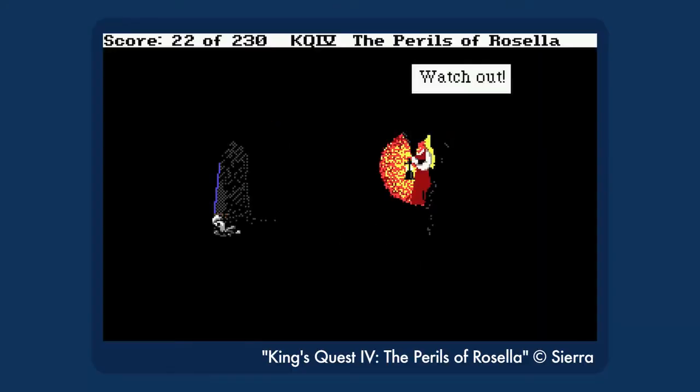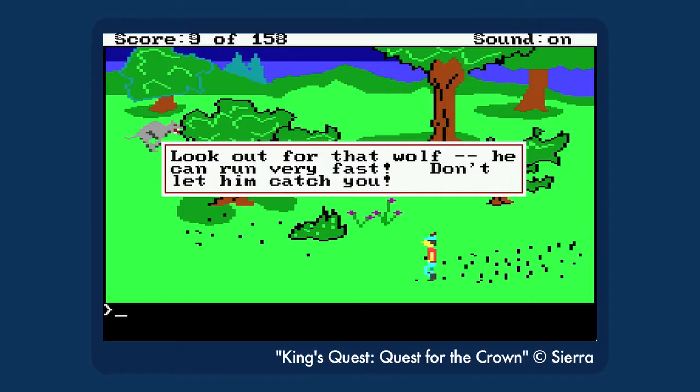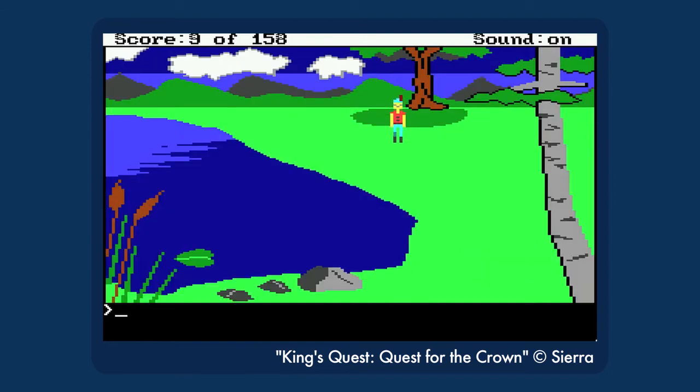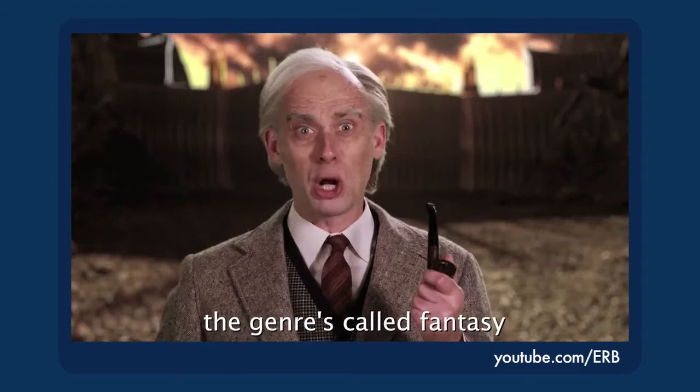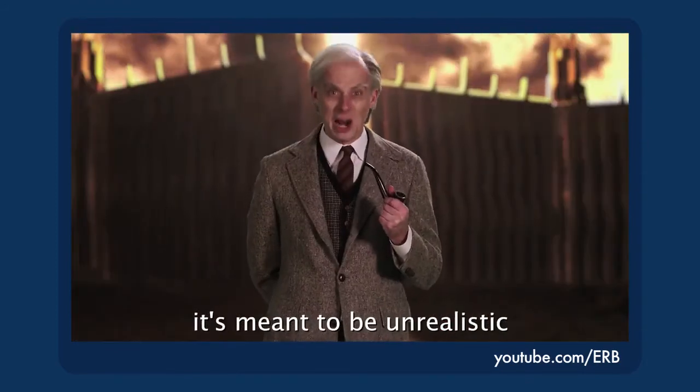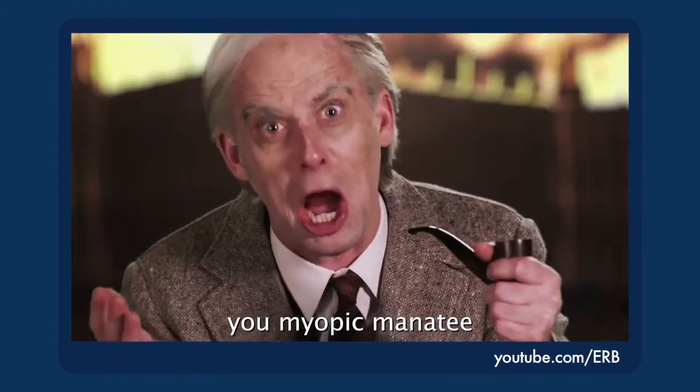That's not what King's Quest monsters do. King's Quest monsters disappear the moment you step off screen. This one follows you from screen to screen like it's a real monster. I know that's more realistic than suddenly being safe because you stepped two inches to the right, but newsflash! The show was called fantasy! It's meant to be unrealistic, you myopic manatee! This has been a surprisingly Tolkien-heavy entry.